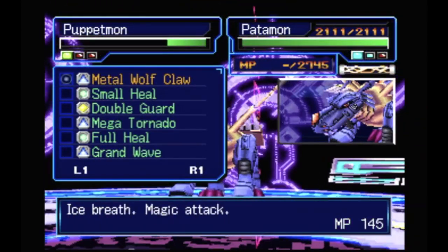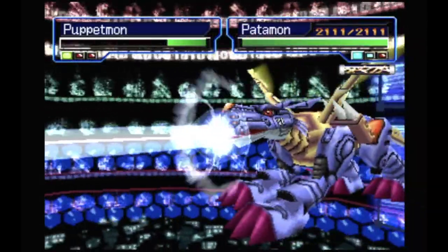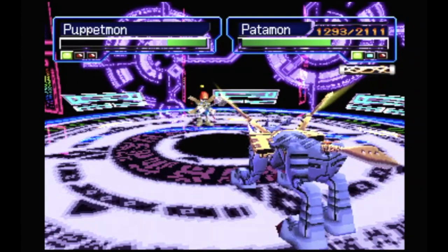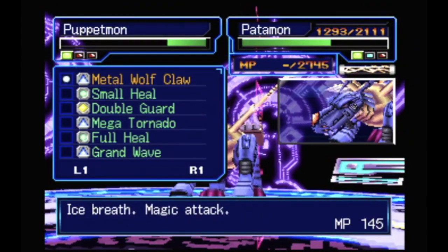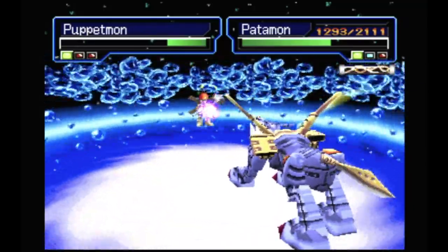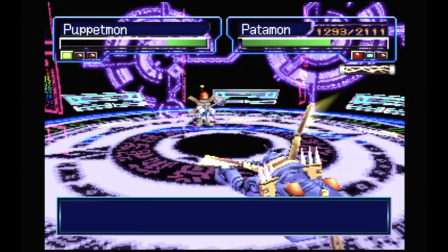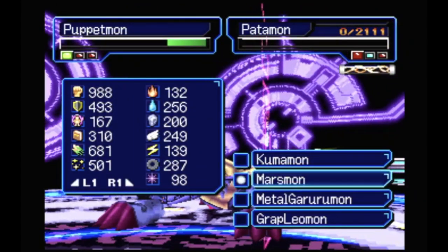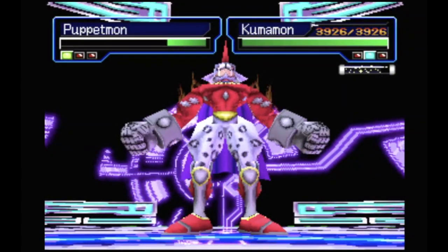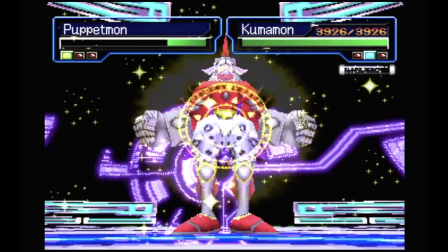Normal Guilmon, normal defense — that's all right. Metal Wolf Claw, ice breath, magic attack — why not, let's see how this does. Finish off in style. Come on, block! We should have higher defense — 100? Why is our defense normal? Oh my god, what is going on? These guys are on steroids. Okay, we're going to bring out Marsmon. Everyone's going to get XP. He's going to do a lot of damage so I need to do life disc.